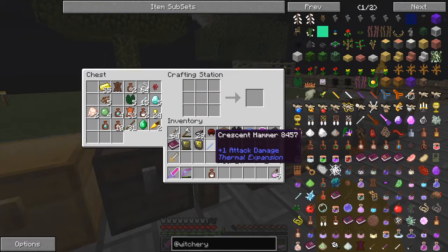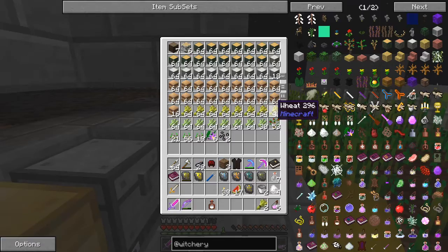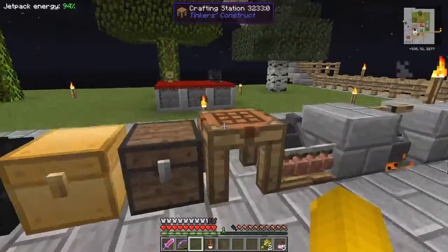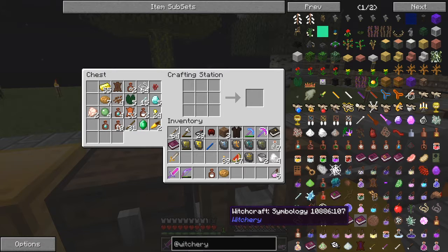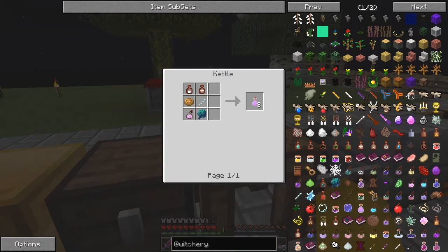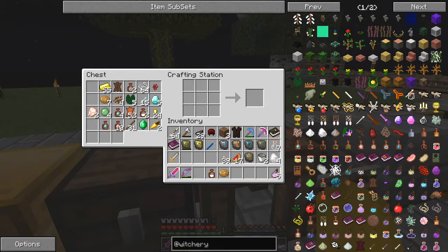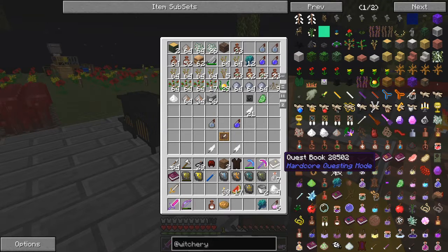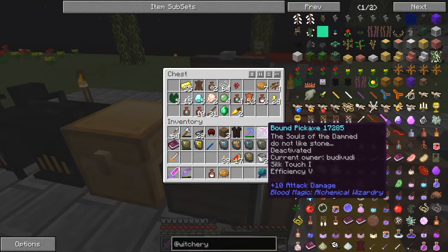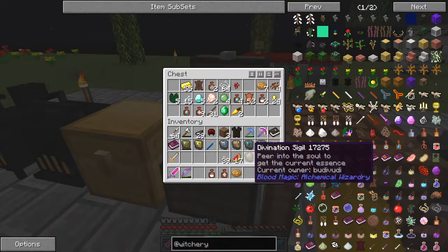One cookie — I haven't got that either. But that requires wheat and cocoa powder — it actually just requires two wheat and that'll make eight cookies. Now what else do we need on our brew of sleeping: a whiff of magic, an ice needle, and a water artichoke globe. Water artichoke globe is actually the last one. And the whiff of magic we should already have in here — yes we do. And an icy needle which we do have as well.